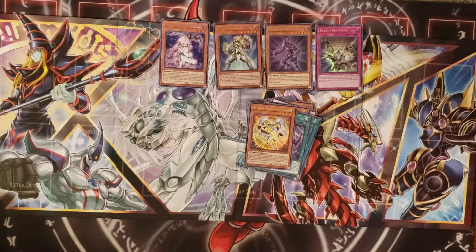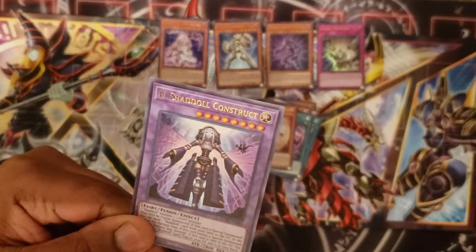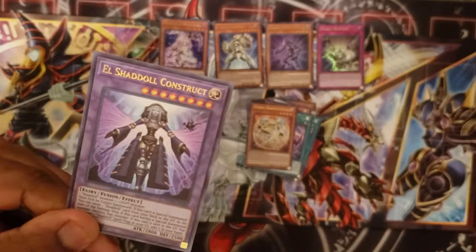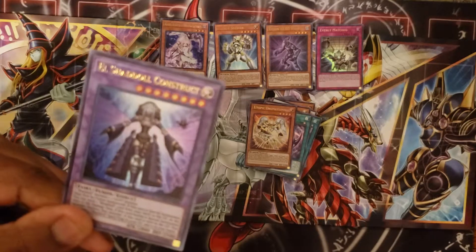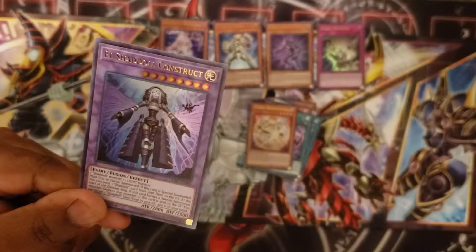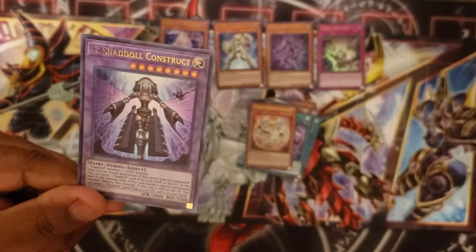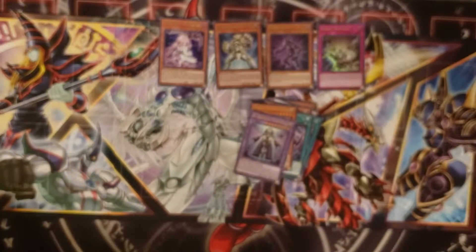I looked up the cards on the YGO player so I know which ones are more expensive, trying to put those to the side. I have Shaddoll Construct — one Shaddoll Monster and one Light Monster must be fusion summoned, so it's really a special summon outside of the extra deck. If this card is special summoned, I can send one Shaddoll card from the deck to the graveyard, and during the damage step if this card battles a special summoned monster, destroy that monster. If this card is sent to the graveyard I can add one Shaddoll Spell or Trap from my graveyard to my hand. Now I see why she's banned — she was pretty good.